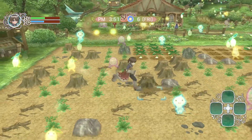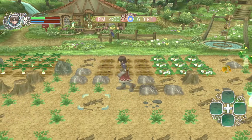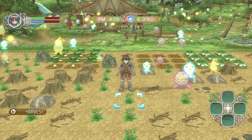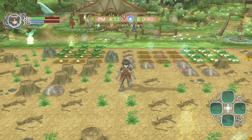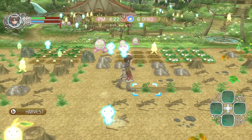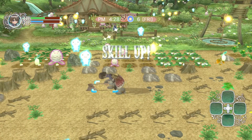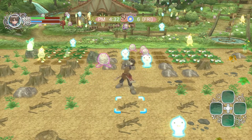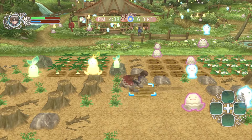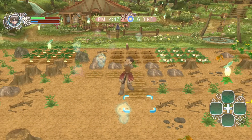We'll use remaining RP to get the farm going a bit more. There's room in here for a 3x3 plot. We may as well sell these weeds instead of chopping them down. We can do another 3 right below it - that'll work. Hopefully we'll have fodder for our animals soon. We'll plant both potato and strawberry seeds.